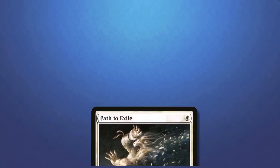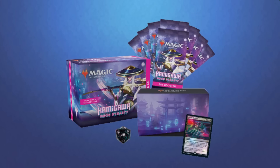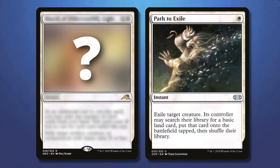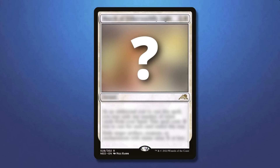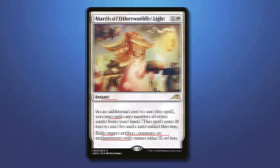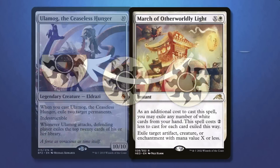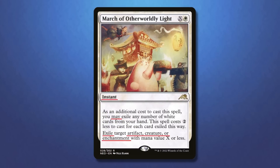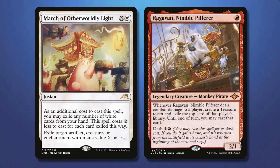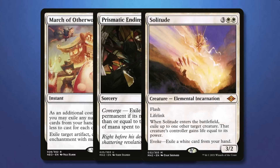Yet this is just another really solid removal spell that meets the mana efficiency of the format that Path to Exile has to compete with. After these two cards were printed, Path to Exile saw considerably less play since it just really doesn't compare. In Kamigawa: Neon Dynasty, we had another option to run alongside or over Path to Exile — that is March of the Otherworldly Light. It is instant speed, you can also kill Urza's Saga with it, and if you invest enough mana, you can kill anything with it. Yet costing two mana to deal with a one mana card is rough; if you want to kill a turn one Ragavan, for example, you have to two-for-one yourself. This means Prismatic Ending sees much more success, yet March is still a card to keep in mind when choosing your removal spells.